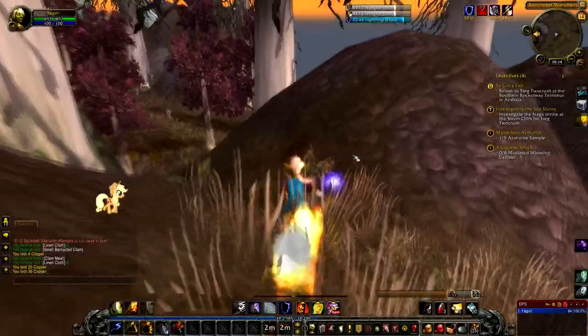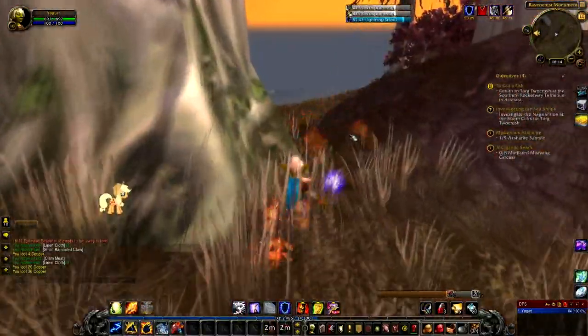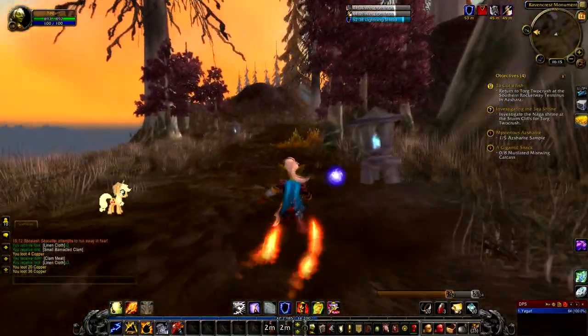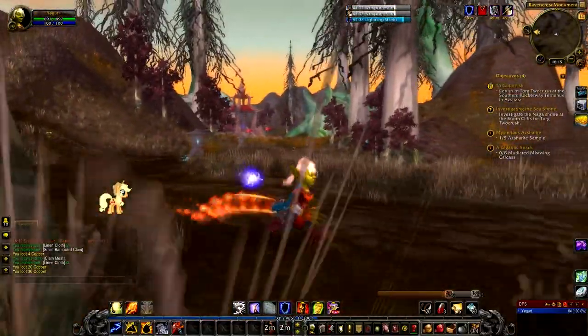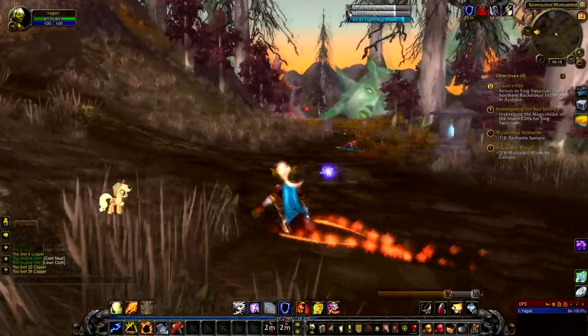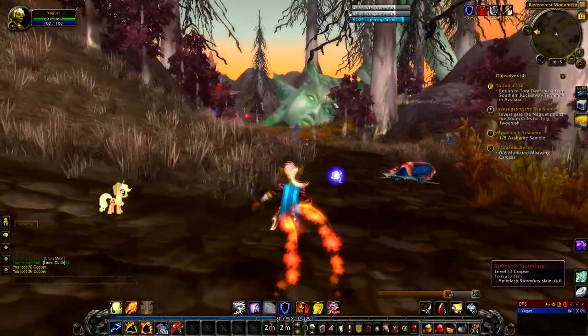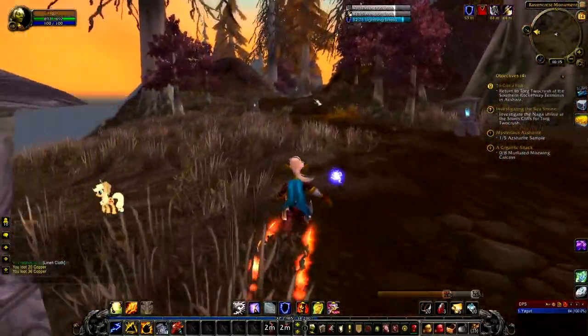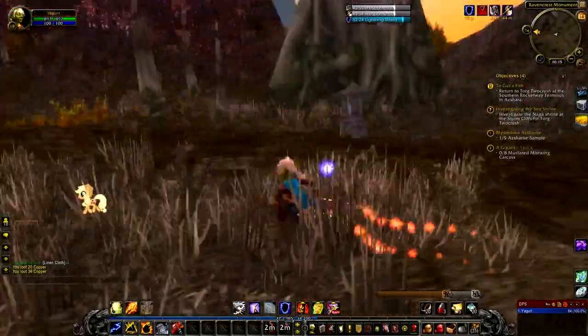Listen to that cool music in the background! Using our Rocket Jump there. I keep forgetting to use the Rocket Barrage racial ability too. And there's the head - I must show you the head of that fallen statue over there. There's a lot of lore around this statue - make sure you look it up on WoWwiki because it has a whole bunch of really cool articles if you're interested in WoW lore.